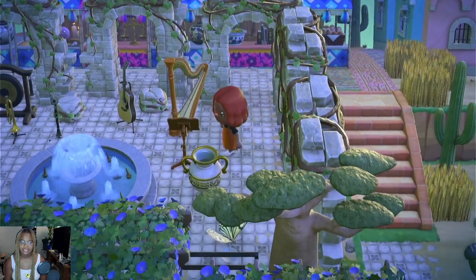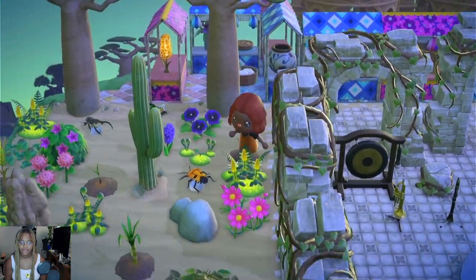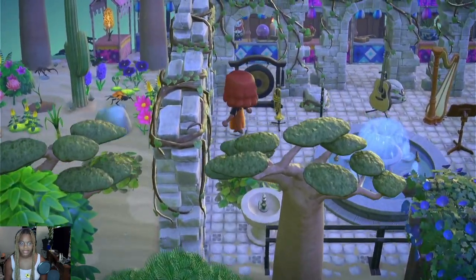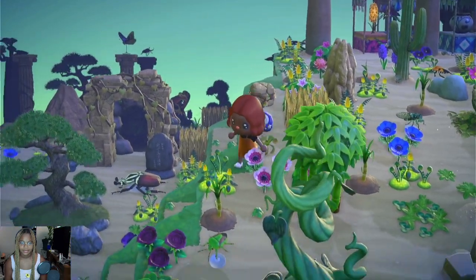We're met with another marketplace right next to the little entertainment center — we have a lot of instruments and a ruined arch building thing, and a fountain. Then we go over here and I'll give you a little sneak peek of what is to come.